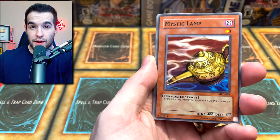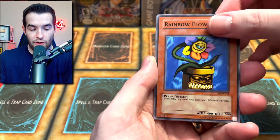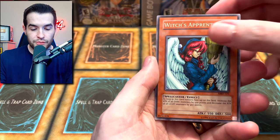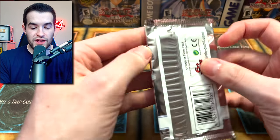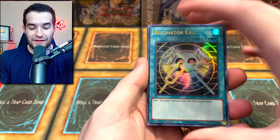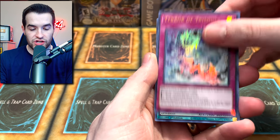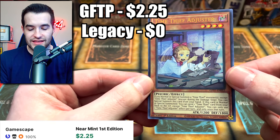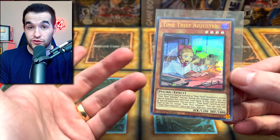Prevent Rat — it's going to prevent us from not pulling a foil. Mystic Lamp, Gazelle, Roaring Ocean Snake, Rainbow Flower, Ancient Lizard Warrior, Destroyer Golem, Witch's Apprentice, and Castle of Dark Illusions. This has been pretty rough so far — we have literally not pulled a good card yet. Resonator Call, Salamangre Foul, Terror of Trishula, Metaphose of All Flame, and a Time Thief Adjuster — I think this is finally at least over a dollar, so that's decent.